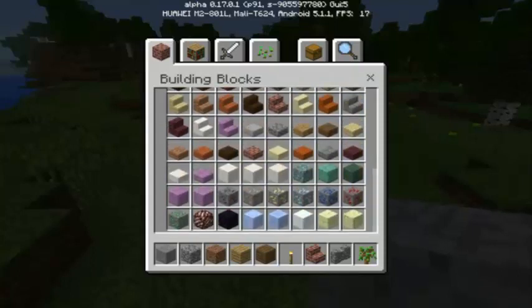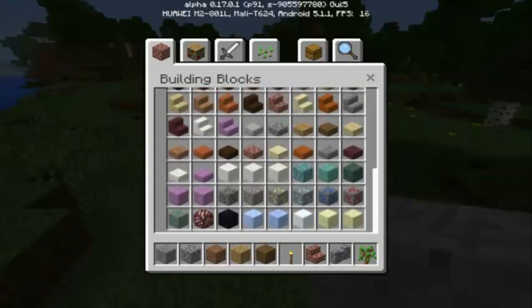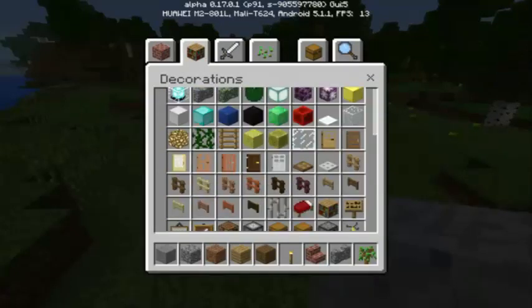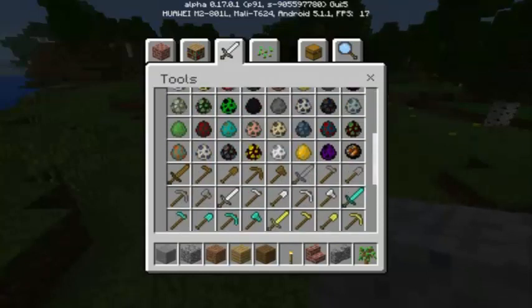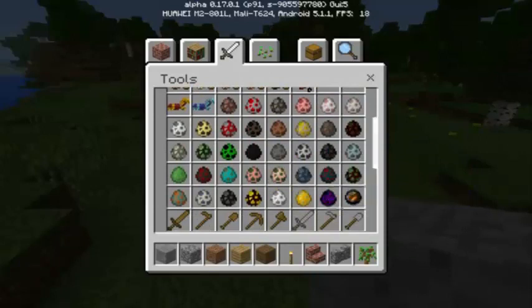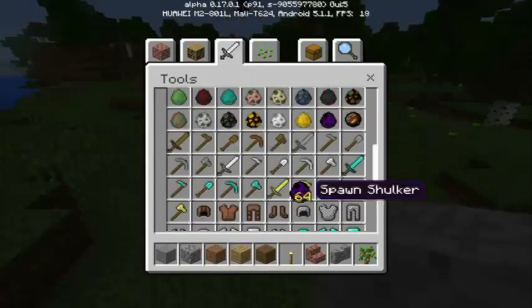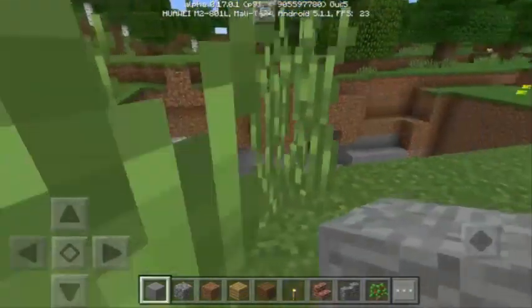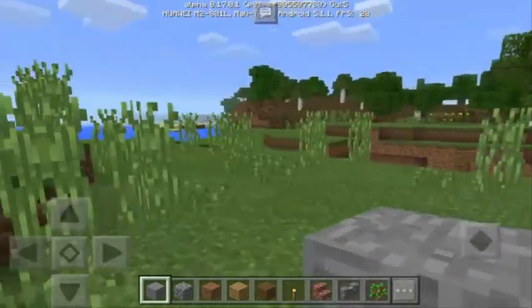Now if we go to our inventory, I'm using the latest update of Minecraft which is 0.17.0, and I have the new UI for the inventory which looks like the PC version. If we go to the egg section, we cannot see the Ender Dragon spawn egg. This is the Enderman egg, this one is the Wither Skeleton — we just can't see the Ender Dragon egg here. We need to go to The End to see an Ender Dragon, and that's so unfortunate.